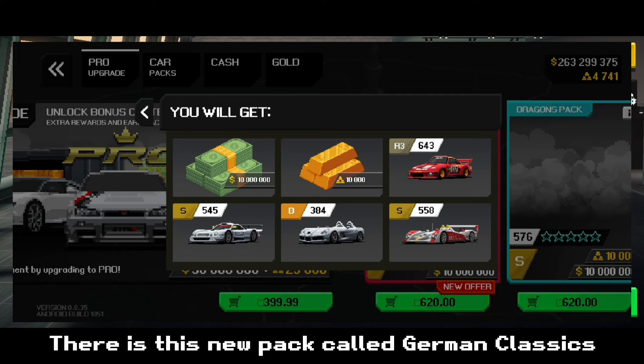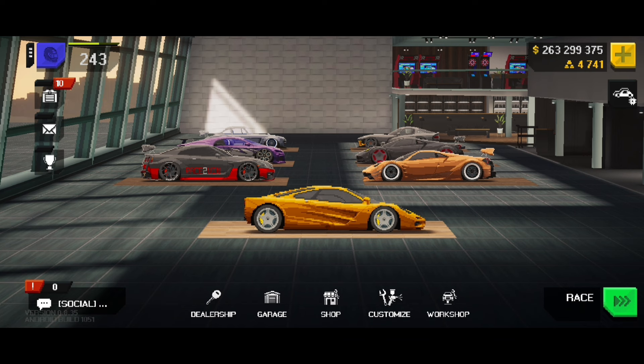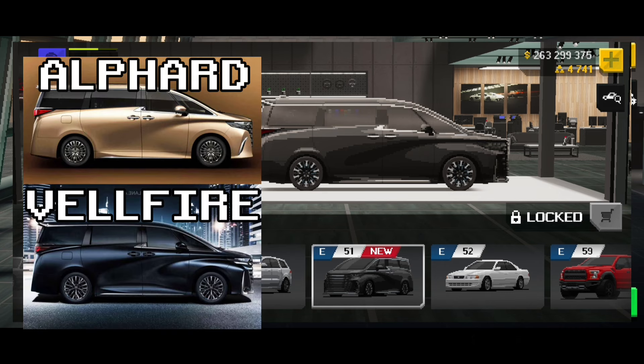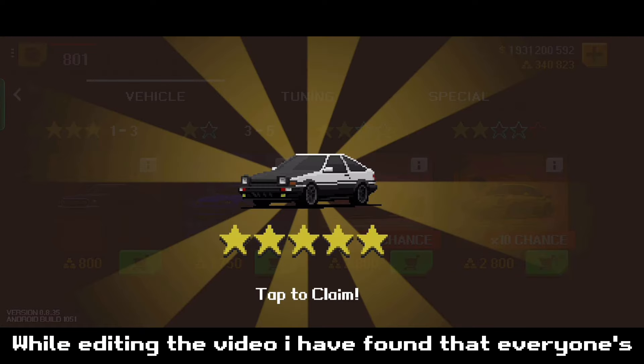There is a new pack called German Classics — it is a good pack for motorsport fans. There is also a new van in the dealership. It is supposed to be a Toyota Alfa, but the front end looks a little like the Welfare.